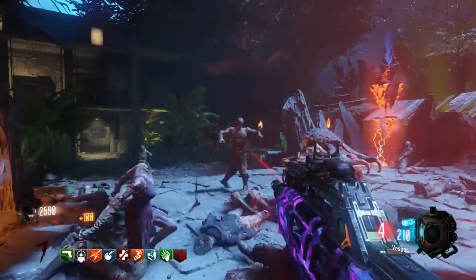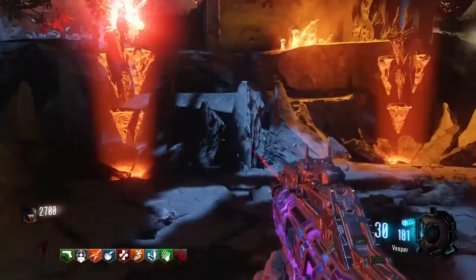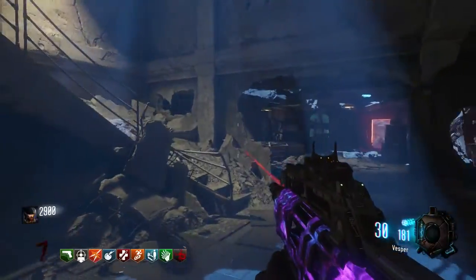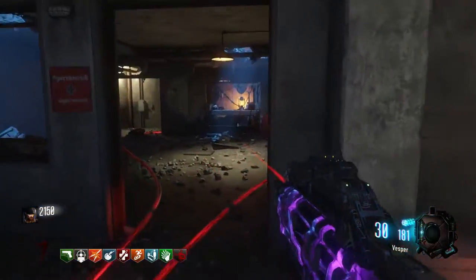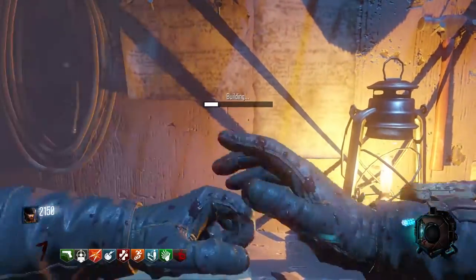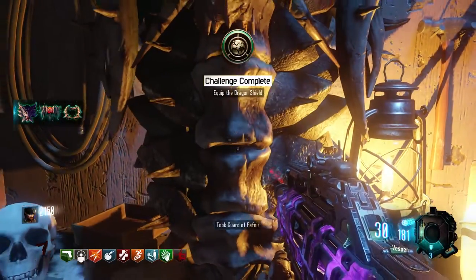Then what you want to do is open up a portal if you haven't already to Nocturne Toten. You go into it, you go up the stairs — you have to buy the door, it's 750 points. You walk over here and here is the only crafting table in the map that I've found so far. It's just like all the other buildables — you hold square on it, it builds the shield and there you go. Build the dragon shield, the Guard of Fafnir.